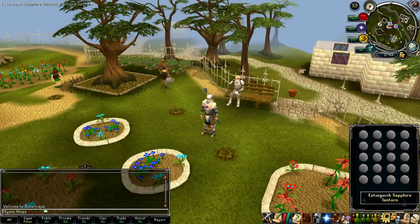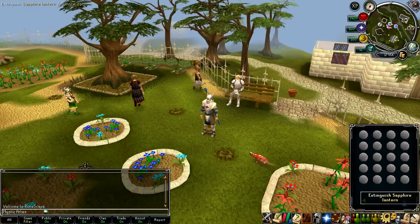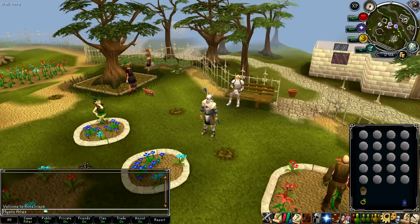A recommended item is a charged amulet of glory, a ring of dueling, and teleport runes to get around. Food would be a good idea but is not really needed unless you are a very low level. A nice addition is if you've at least started Fairy Tale Part 2, as you can use fairy rings to get around.